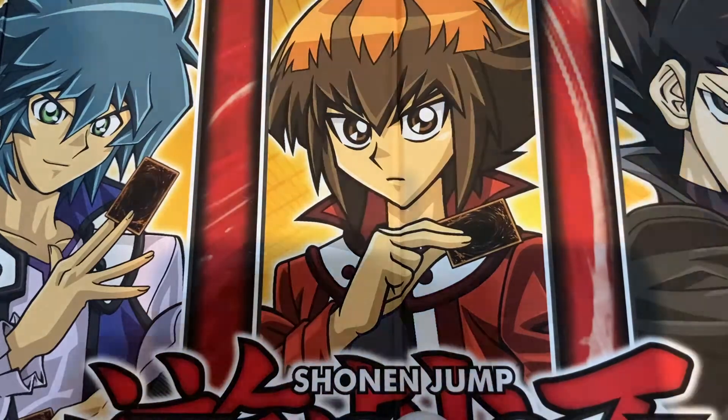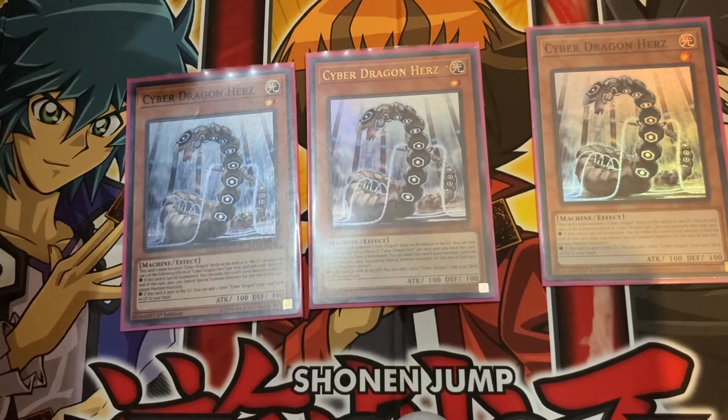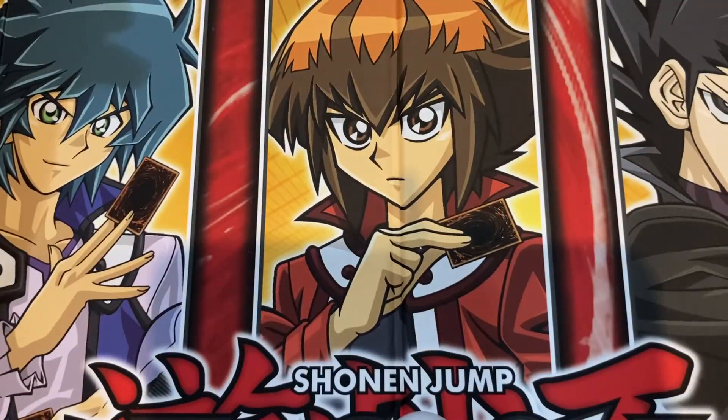Next, I like to play a playset of Cyber Dragon Herz — also a super dope card. This card's name becomes Cyber Dragon while on the field or in the graveyard. Once per turn, if this card is special summoned, you can make its level become five until the end of the turn, but you cannot special summon except machine monsters. If this card is sent to the graveyard, you can add one other Cyber Dragon from your deck or graveyard to hand — great searcher as well.